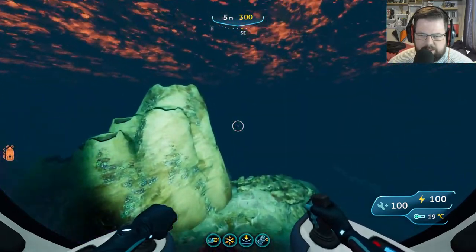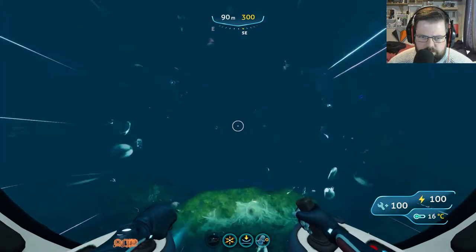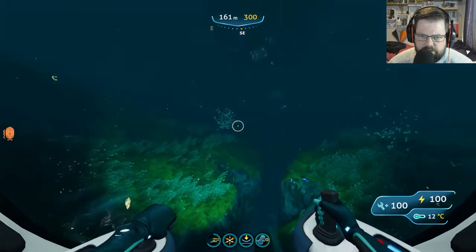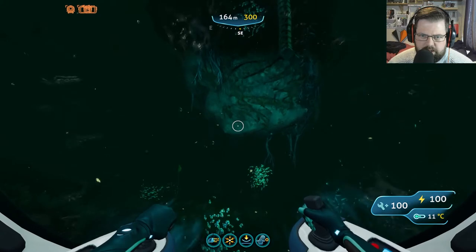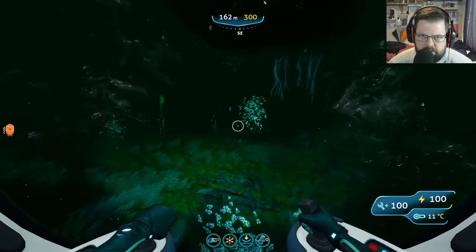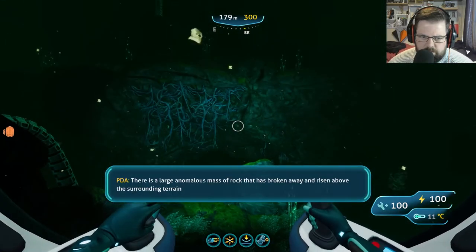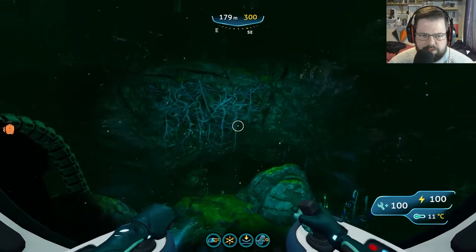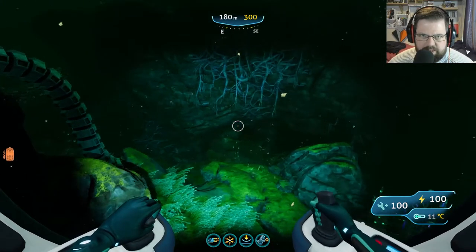Continue going in this direction and follow the seabed down. You'll find yourself in this trench area here, so just follow that along — keep going one notch less — and you'll also come underneath this big large lump of rock here. Keep on heading this direction. Once you get to this point, you'll see this large rock that's sort of floating above the rest, in amongst all these architect tentacle things.